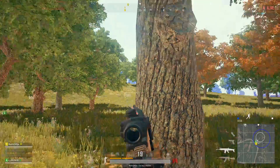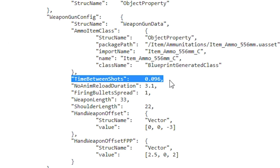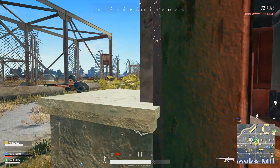Now let's check out the rate of fire. The in-game data shows the time between shots is 0.096, and if I dial in 625 rounds per minute it gives us exactly the same number — spot on Bluehole.